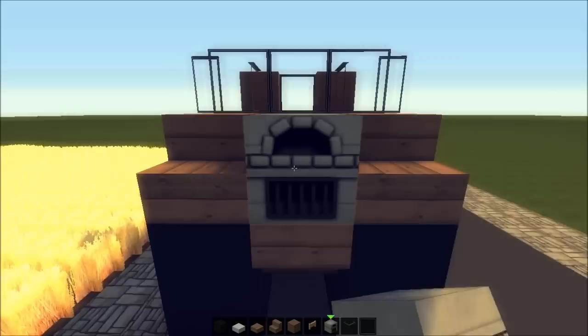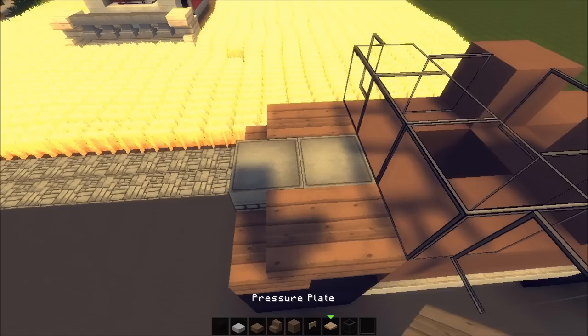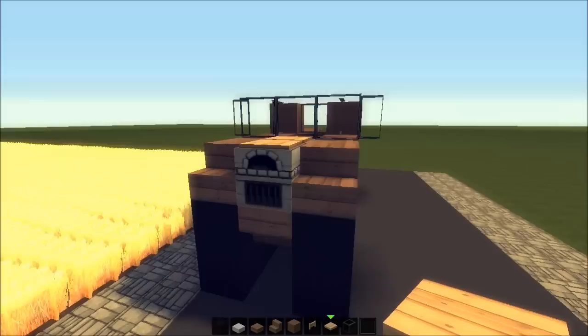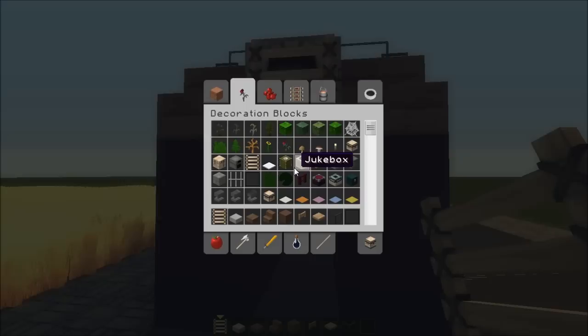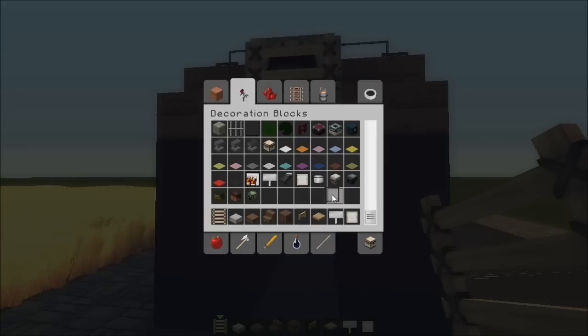Now we've got this little space here which looks nice, but we're going to fill that with pressure plates — bam, just like this. The furnace looks really bad from the front so we're going to cover it up using letters, just like that. For that little registration sign we can use a sign.